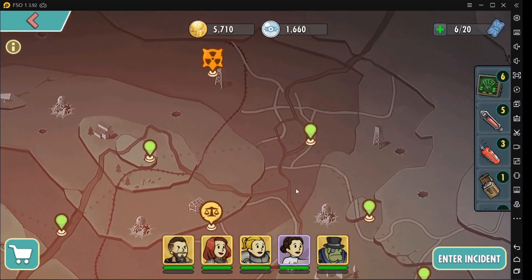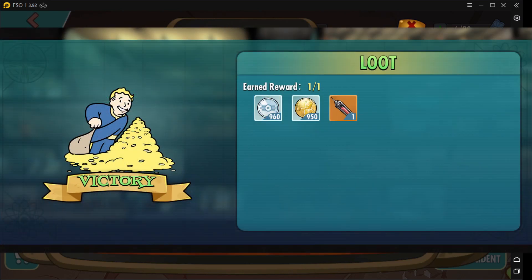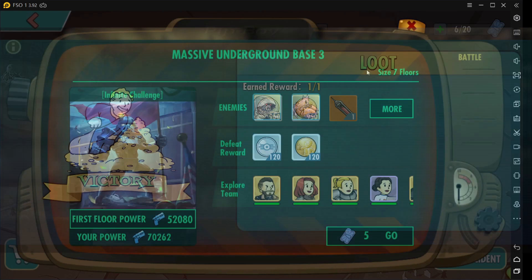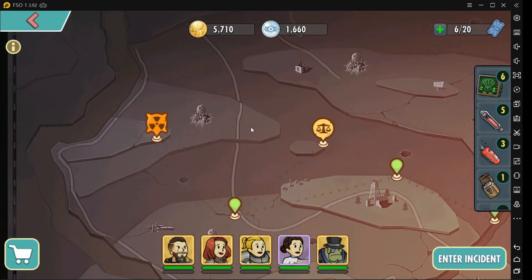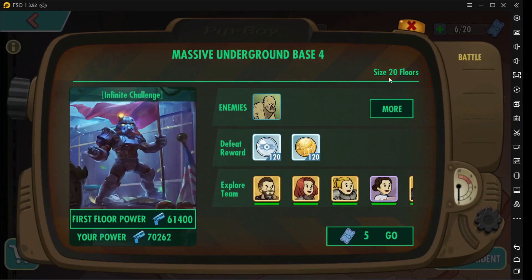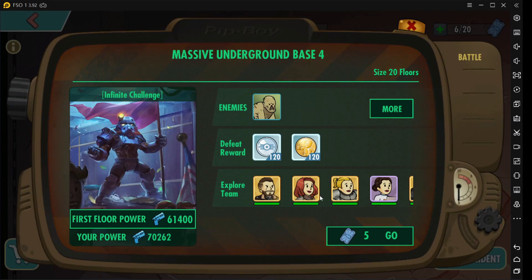Base three is seven floors, and after completing that I got 950 medals. And lastly, what I'm assuming is the last one — because I wasn't able to finish it, I died — it's 20 floors. I got wiped around floor nine, and the first floor power is 61K, and it goes higher after every floor. At floor nine I had already gotten around 960 gold medals.